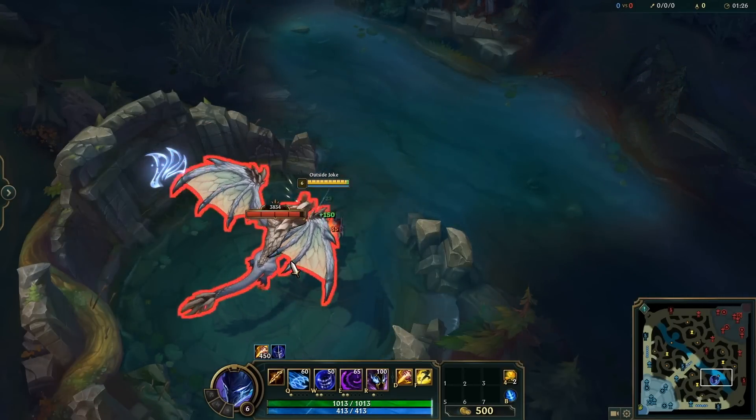Did you know you can use R and Q at the same time on Varus? Additionally, if you have Galeforce you can also use that right after for some pretty decent burst damage.